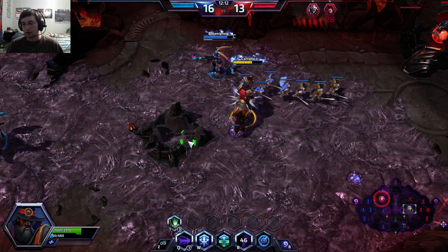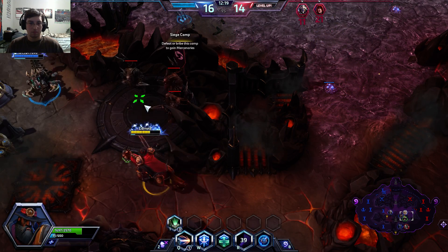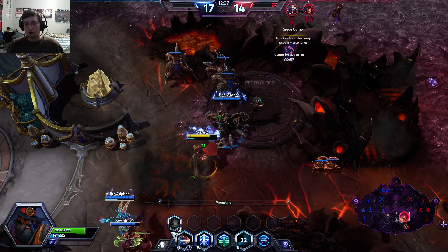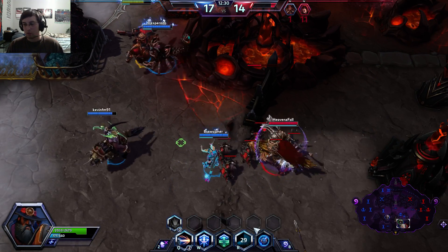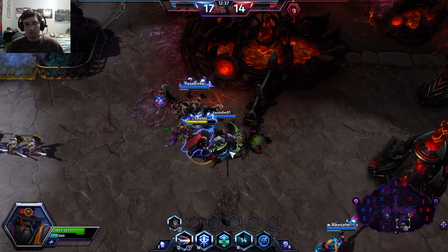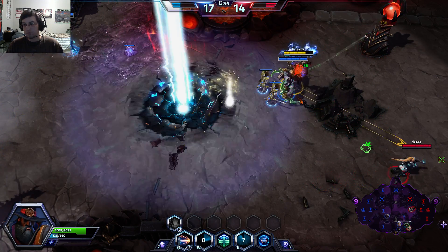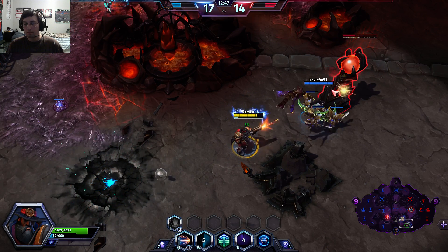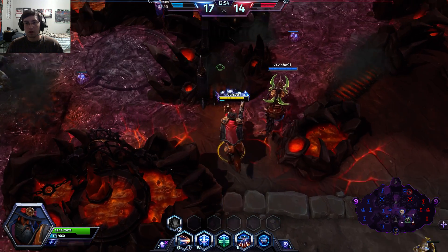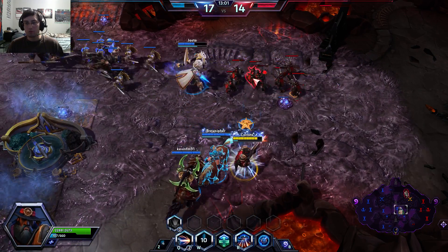We were able to push them pretty good with that. I'm going to run down and grab this Siege Camp and send that towards them to help push the middle. Then we're going to head down to the bottom lane and work on that lane a little bit. We're going to knock out that tower and follow Illidan in and just keep pushing them, keep the pressure on them.